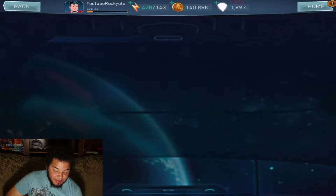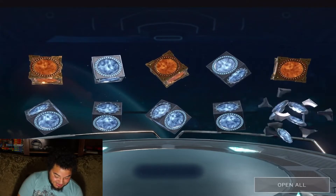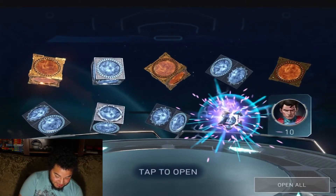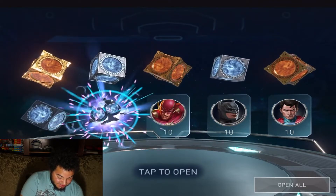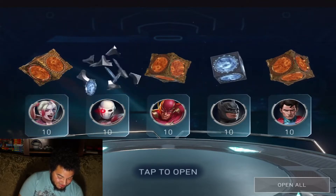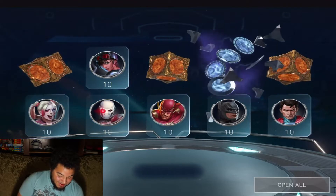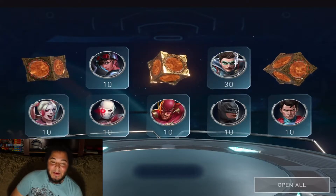We got 10 Superman, 10 Batman, Batman, Flash, Deadshot, Harley, Catwoman, and Robin — 30 shards for Robin, not bad.